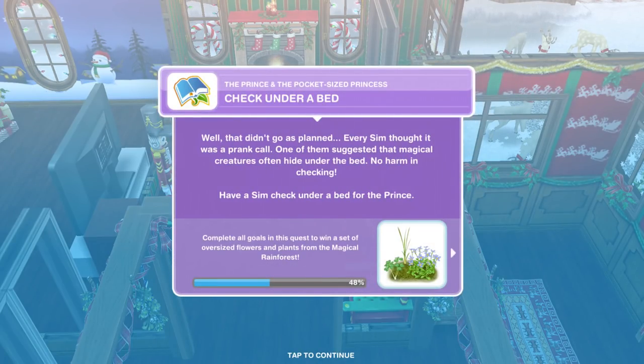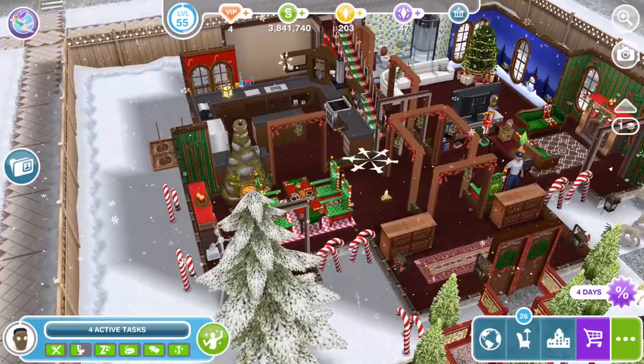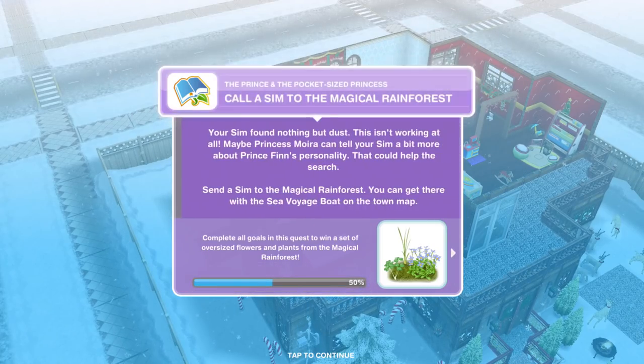Now check under a bed. That didn't go as planned — every Sim thought it was a prank call. One of them suggested that magical creatures often hide under the bed, no harm in checking. Have a Sim check under a bed for the Prince. Let's go upstairs and check under a bed — that's 48 seconds again. We have checked under the bed.